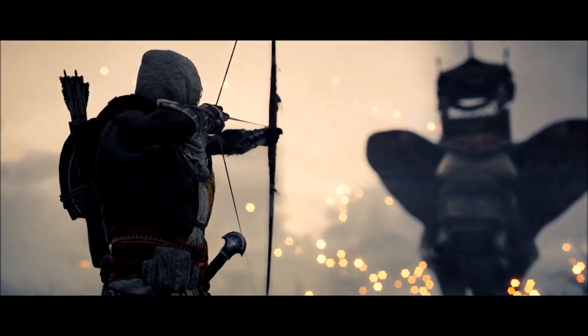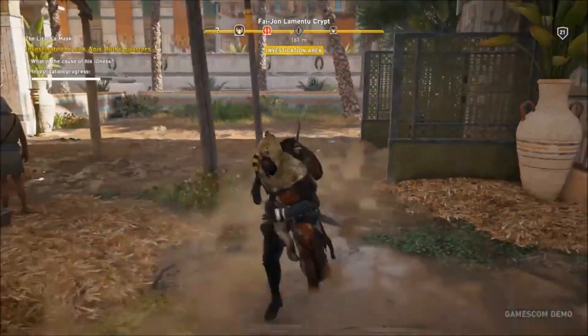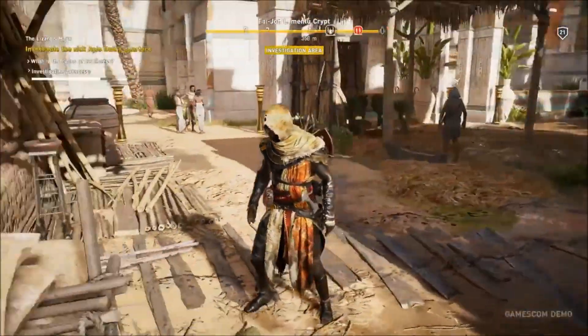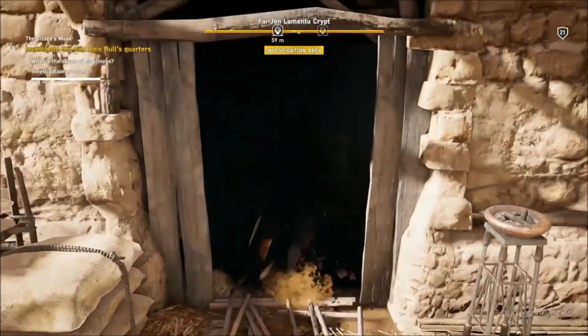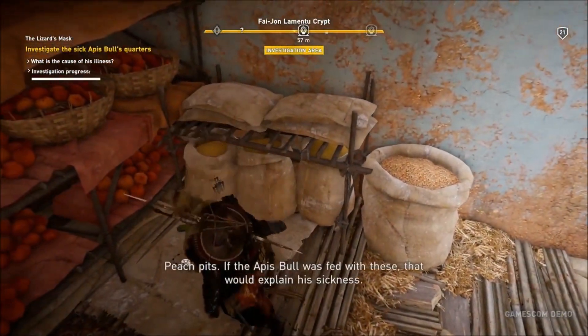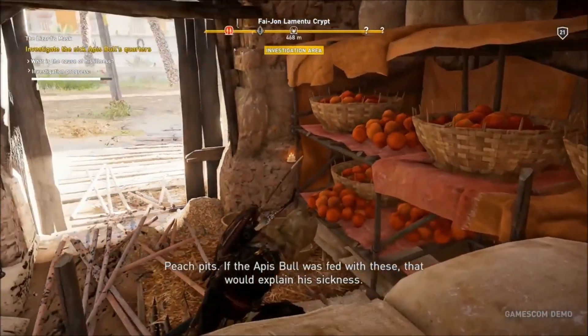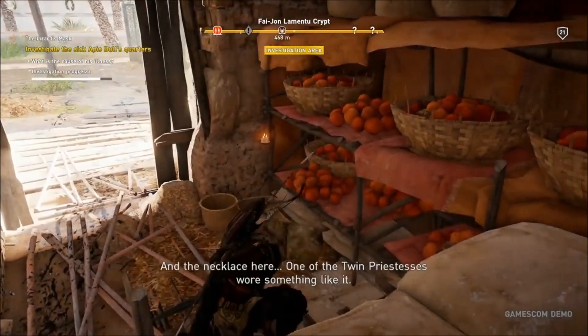Apparently completing these tours will unlock a series of characters for use in the Discovery Tour — for example Bayek's ex-wife Aya, Julius Caesar, or even Cleopatra herself. Which is just a funny little detail — can you imagine running around doing these tours as Julius Caesar? That'll be quite interesting.